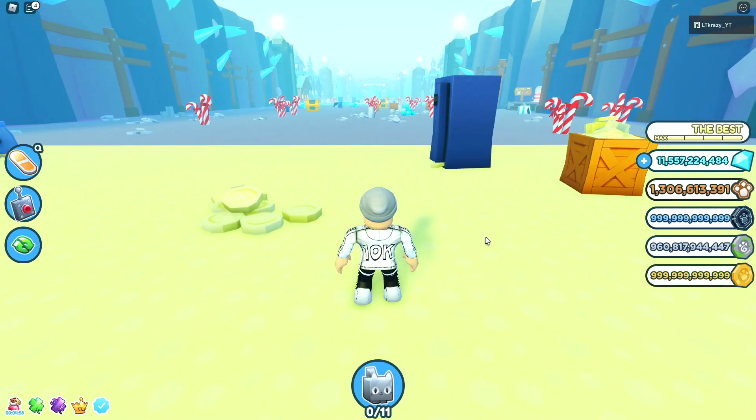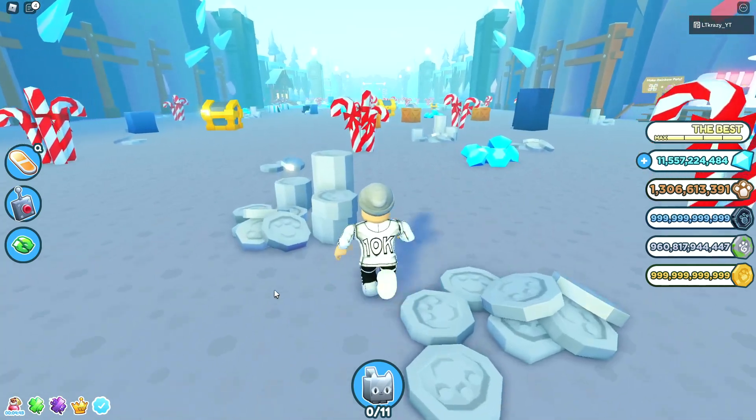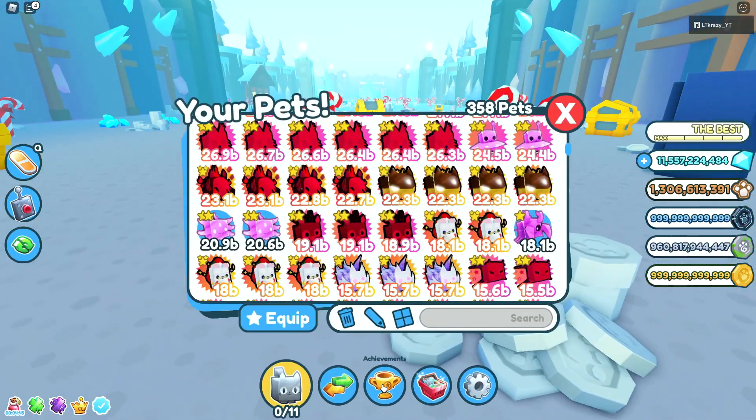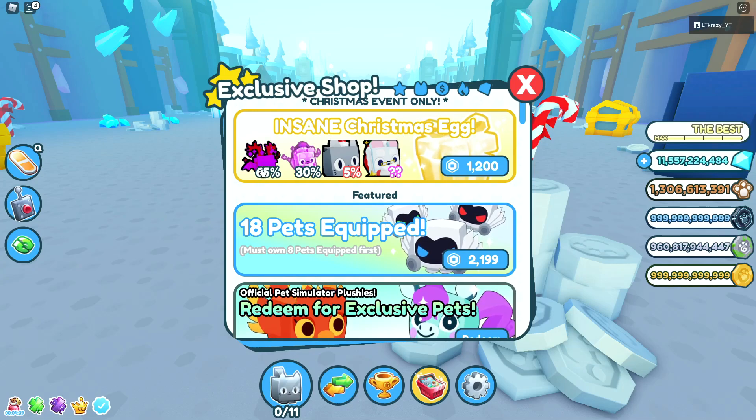The next feature is really awesome for those of you that are rich with Robux and want the huge pet. Not only did they add the festive huge cat, they actually added a huge Santa cat now. If you want to access this brand new egg, go to the exclusive shop and scroll up to the egg area — it's the insane Christmas egg. You have a 65% chance to get the regular, 30% chance to get the dark matter one, and a 5% chance to get the normal festive huge cat. The huge Santa cat percentage isn't known but is most likely pretty low. It costs 1,200 Robux, so only open this if you're super rich on Robux — otherwise just open the normal eggs with your gingerbread coins.